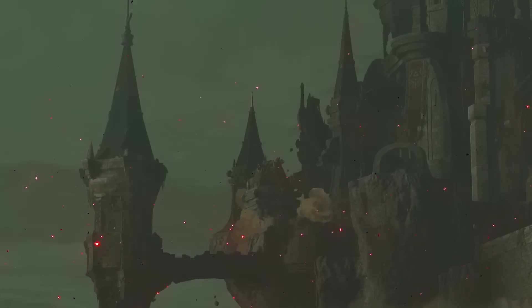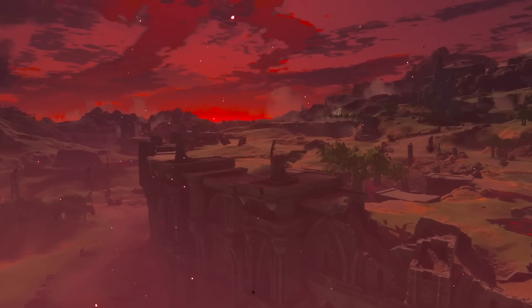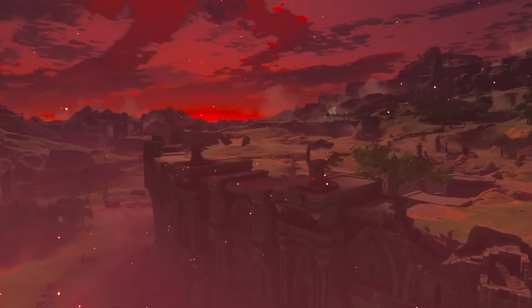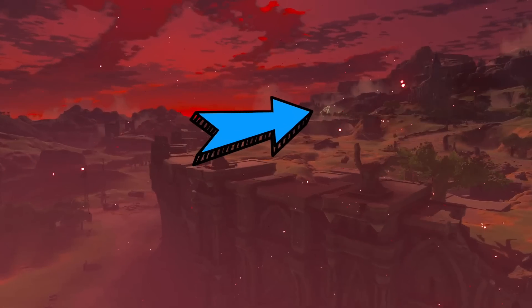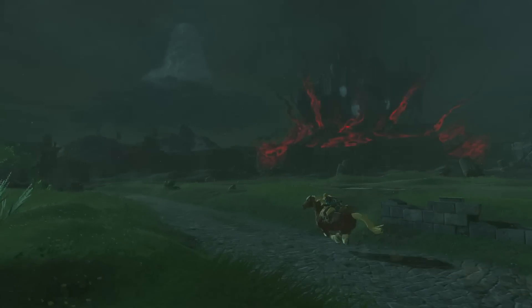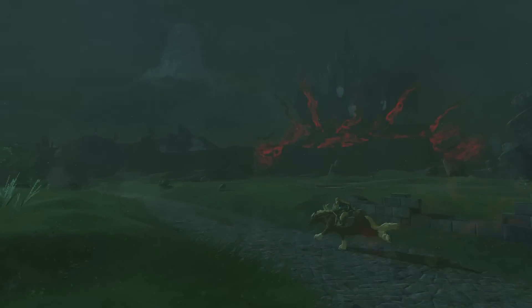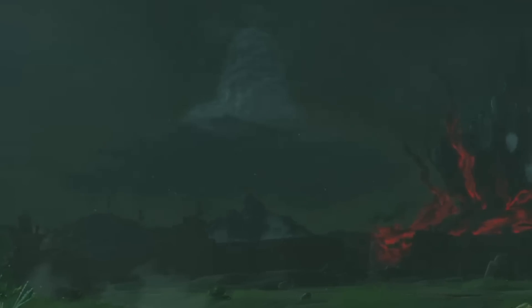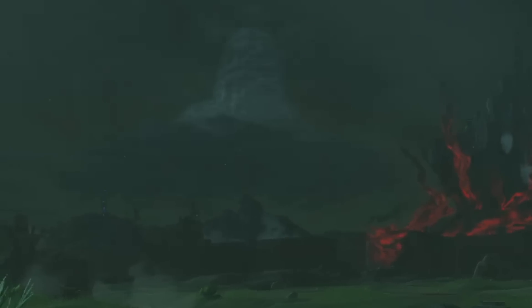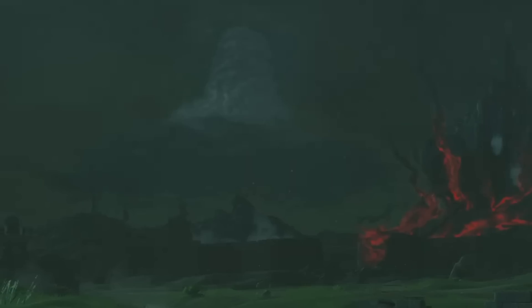We see the Great Plateau once again, looking pretty much exactly the same, with a glowing symbol on a mountain that could signify something important for Link. We then see Link running in a field very close to Hyrule Castle with malice pouring out like crazy — he might be forced to wait a while before reaching it. There's also that funnel cloud above the Twin Peaks again, and this time there might actually be something worthwhile at the very top, unlike in Breath of the Wild.